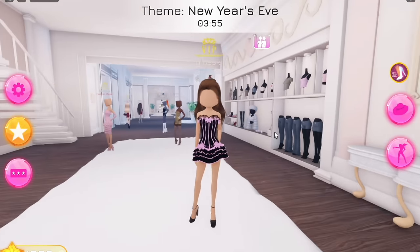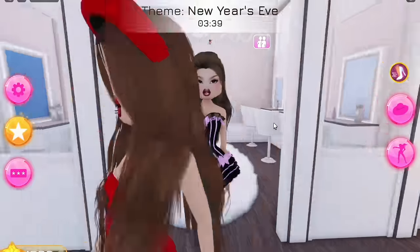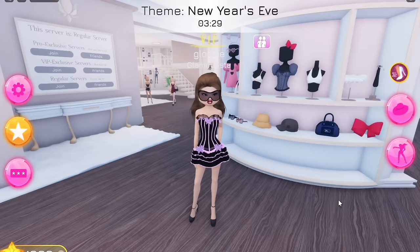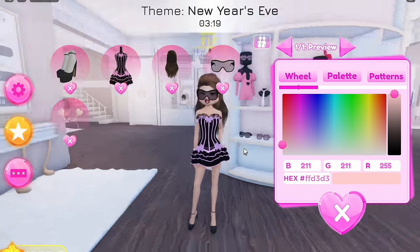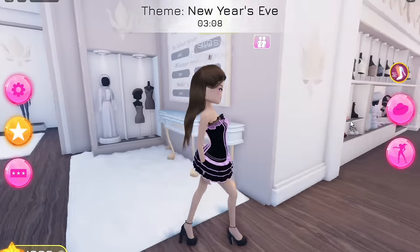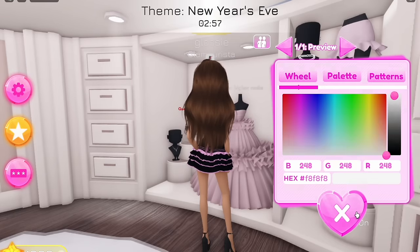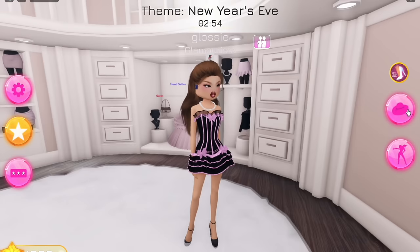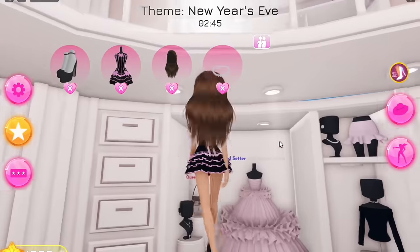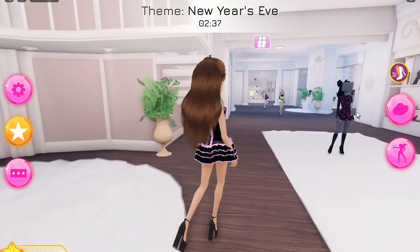We need to find some accessories that would match this outfit. Let me add a face first. I'm gonna do this makeup look - this is my favourite one. What should we do for accessories? We have these black sunglasses, which kind of match. Maybe the heart boppers, but they're kind of a lighter pink and it doesn't really go. This is more difficult than I thought. We need like a head accessory that's either black or a similar shade of pink.